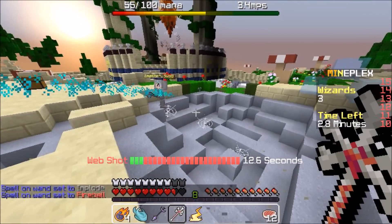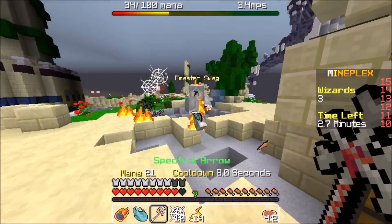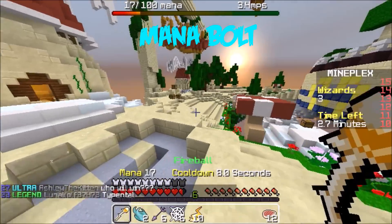Now I'm pretty sure you guys already know about this combo — you use Web Shot then followed by Lightning, and then you cast all your other spells such as Spectral Arrow, Fireball, Mana Bolt, Rainbow Beam.